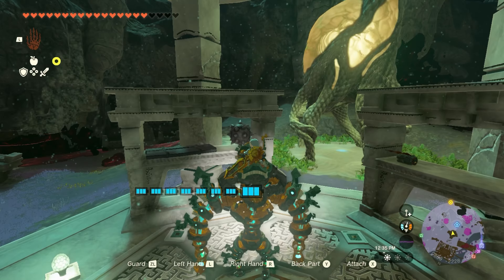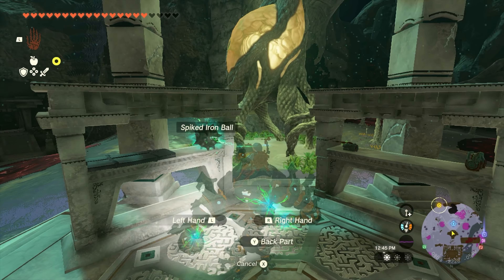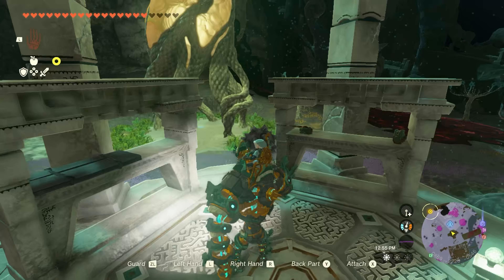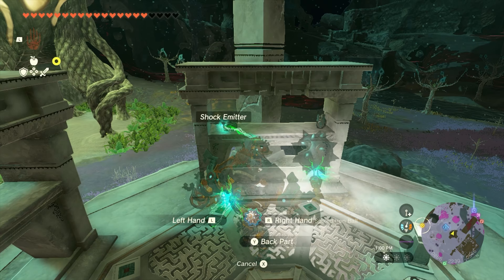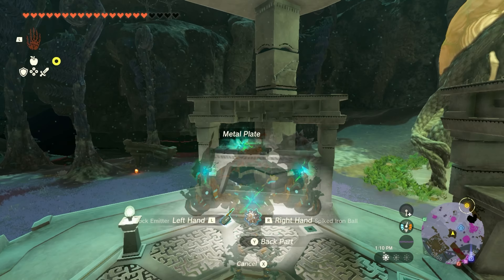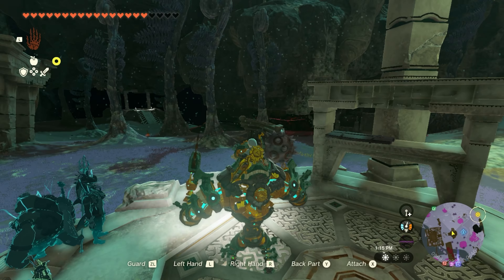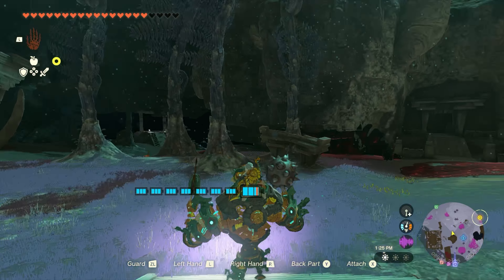Minaru's Construct abilities explained: you can attach things to the hands or back of the construct; attached objects augment movement or combat. Left hand, right hand, the back part — X is attach, got it. We'll put something on the left hand. That metal plate — why would we want that? That does the back part. How much time do I have? I think we just have time to go do this.